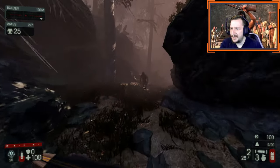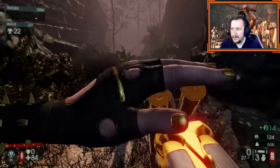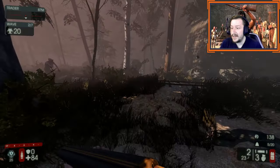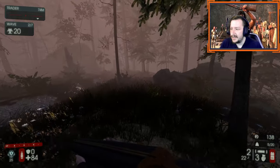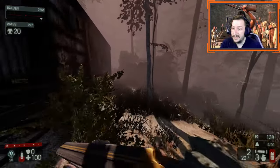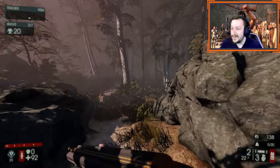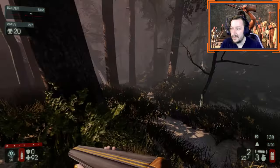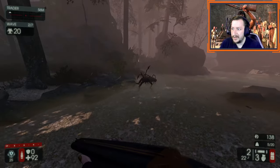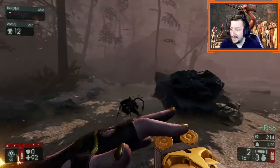Even if you're not the greatest player, support is probably one of the best classes for people who don't have great aim, don't always survive, or just want to be useful for the team. Support is great for that reason because even if you're dying every wave, you're still providing value. With your resupply pack you're giving teammates ammo and armor, and even killing just a couple of Zeds is contributing. It's not ideal to die often, but if it does happen, it's not that big a deal with support.